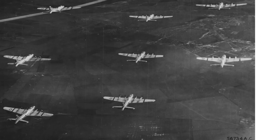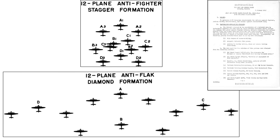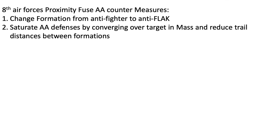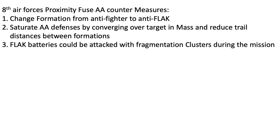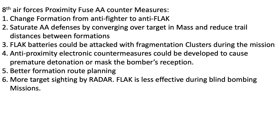To mitigate a German VT fused threat, the 8th could resort to several countermeasures. Formations could be revised from flying an anti-fighter stagger to an anti-flak diamond. Formations could saturate AA defenses by converging over the target en masse and reduce the combat box's trail. Flak batteries could be attacked with cluster munitions to disable guns and kill gun personnel. Anti-proximity electronic countermeasures could be developed to cause premature fuse detonation or mask the bomber's reception. Better routing around flak positions and more target sighting by radar were also options, as flak was less of an issue during blind bombing missions.